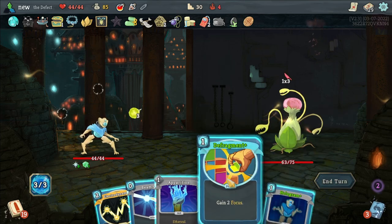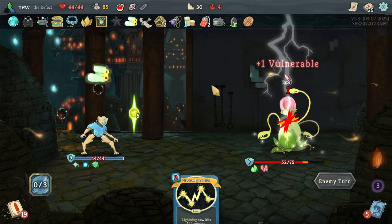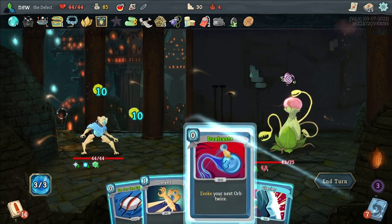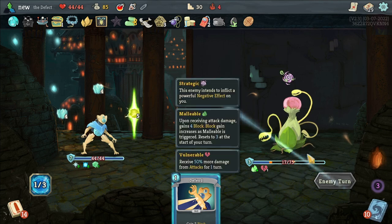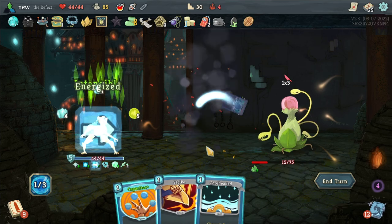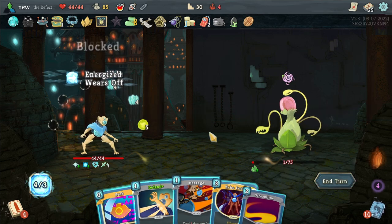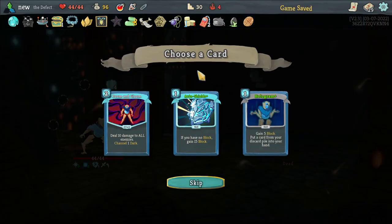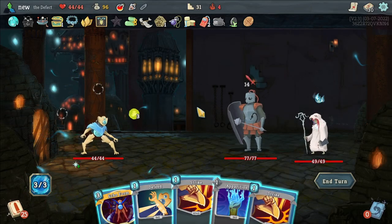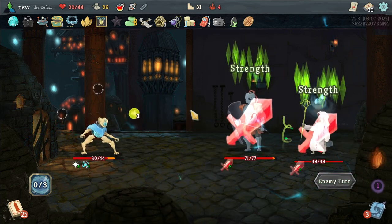I thought he was taking this turn off but I was wrong. Let's keep him Vulnerable for two rounds. Maybe this is the turn he takes off. We played that before our attacks because he's gonna gain Block. Doom and Gloom isn't bad, but we have a lot of cards. I have to play Echo Form here — I'll take 14 damage but the Echo Form is too important.